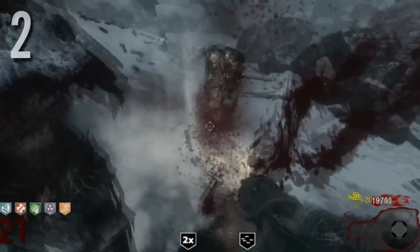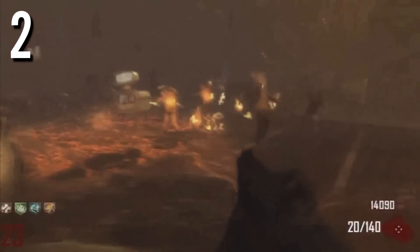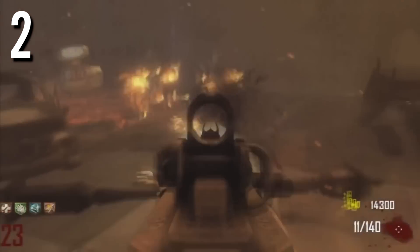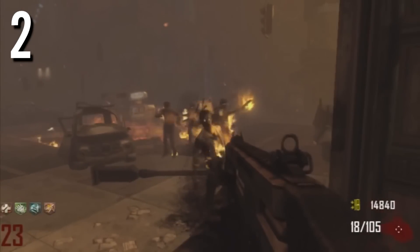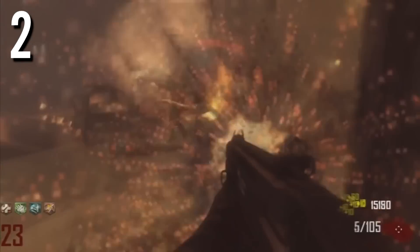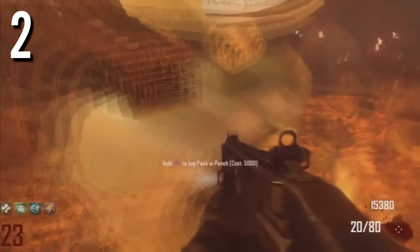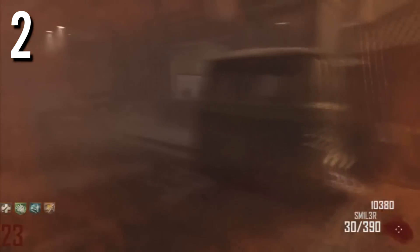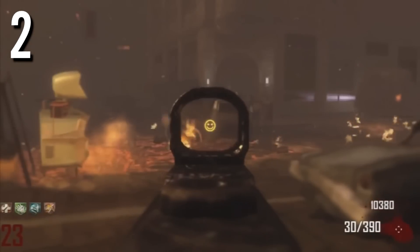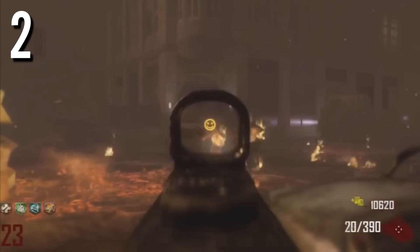Now going on to our number 2 spot — this was pretty obvious. This is the SMR, or the Shit Miss and Rage, for the Black Ops 2 map. This was first introduced in Transit. When you pick up this weapon — it was actually my first ever mystery box weapon in Black Ops 2 Zombies Transit. I picked it up thinking it looked amazing, tried it, and every single shot I tried to hit on a zombie I missed. I couldn't get a single kill with this thing. The SMR is definitely something you're not going to want to pick up from the mystery box — you just miss way too much with this weapon.